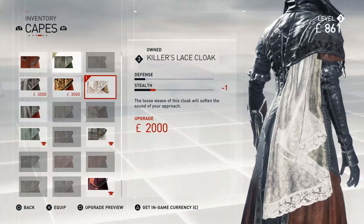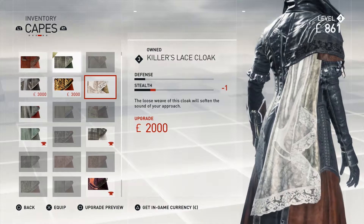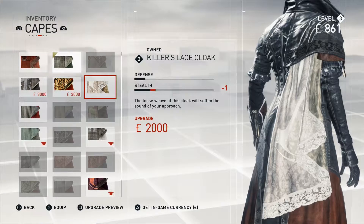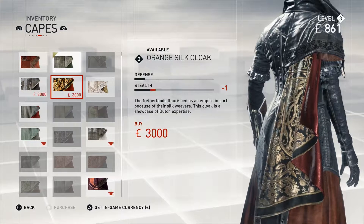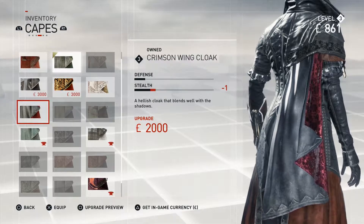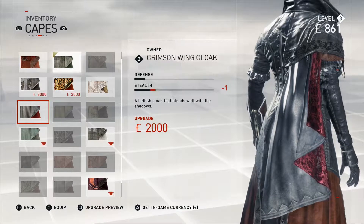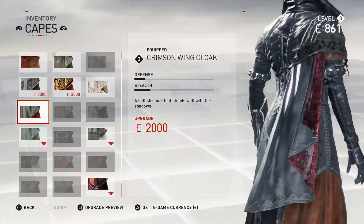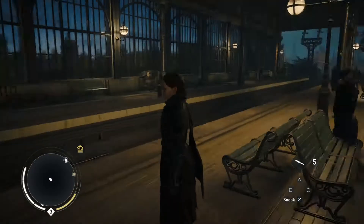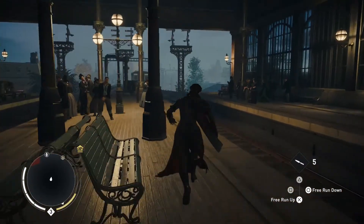Killer's lace cloak — interesting, kind of like the way that one looks, not as good on stealth but it's not upgraded. And this one's crimson wing — a hellish cloak that blends well with the shadows, versus killer's lace. Killer's lace looks more feminine but crimson wing has red on the underside. We'll go red — there we go.